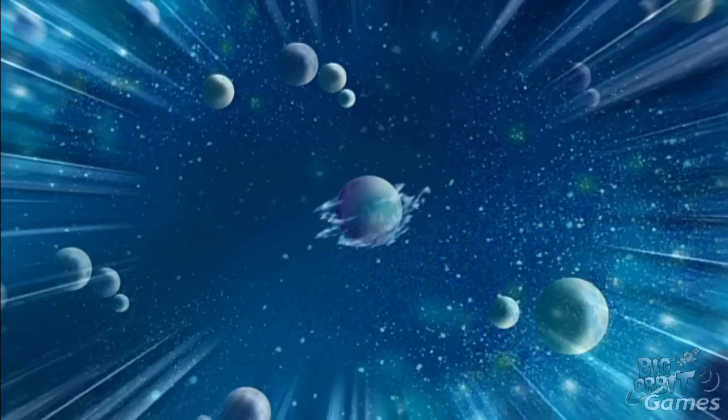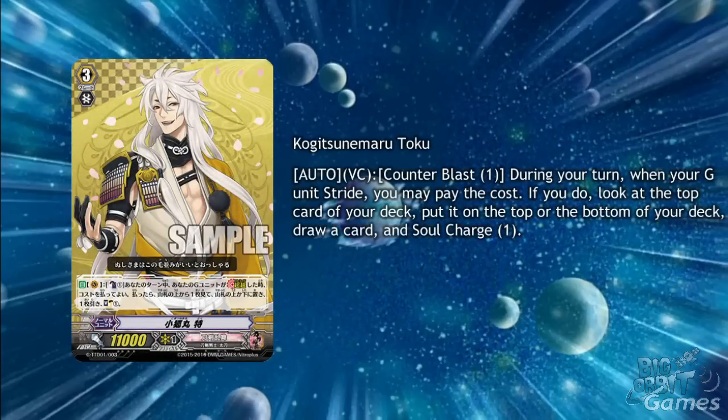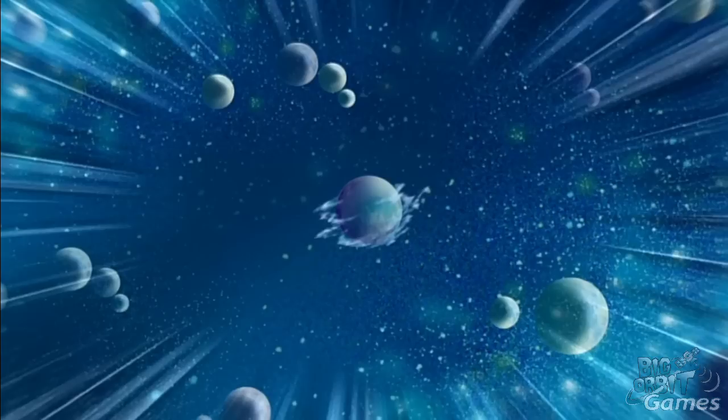The second card is a grade 3 for the trial deck, Kogitsune Maru. As an auto on the Vanguard circle, counterblast 1 during your turn: when your G unit would stride, you may pay the cost. If you do, look at the top card of your deck, put it on the top or bottom of your deck, draw a card, and soul charge 1. His skill is similar to Suzanoa's second skill, but this card does not gain the 5000 power and 1 critical that Suzanoa would get from his generation break 2. The soul charge is really handy though, as there are a fair amount of soul blasting cards in Touken Ranbu.